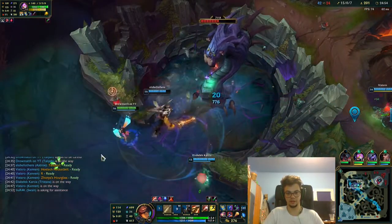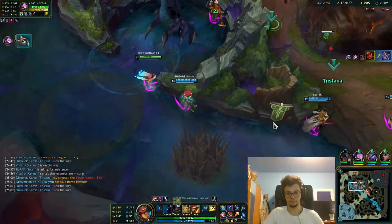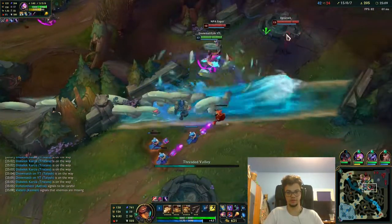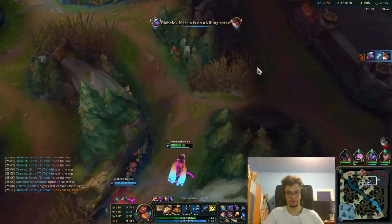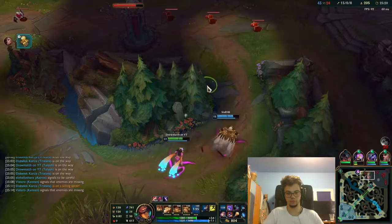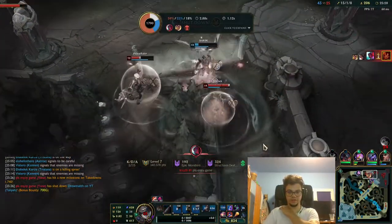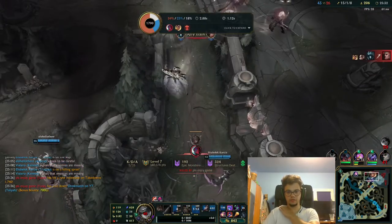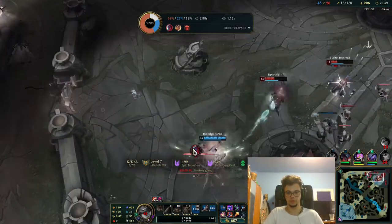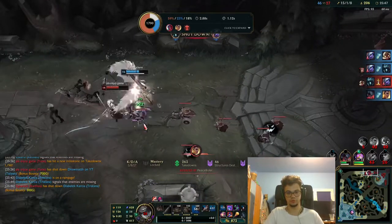Can someone else tank please, so I can deal my entire damage kit? Perfect smite. Now we can actually jump here — just to showcase the amount of damage I'm dealing. That wasn't even a full combo, that was just a Q. I'm going to use Stopwatch because I don't want to eat that kind of damage to my face. This is where we can lose if we're not careful. Swain is doing too much. Tristana could have killed people here. Aatrox can win this fight.